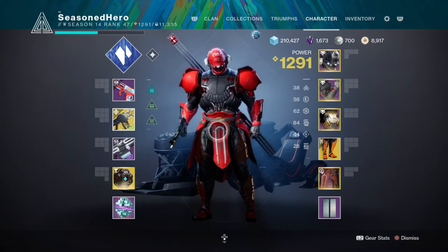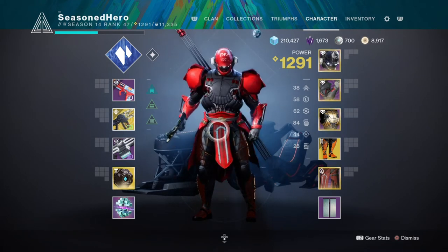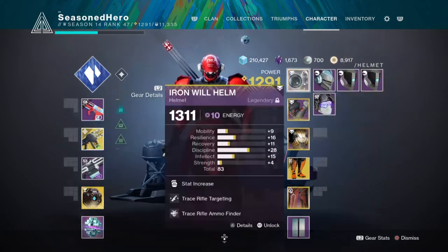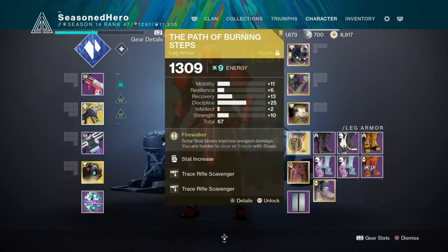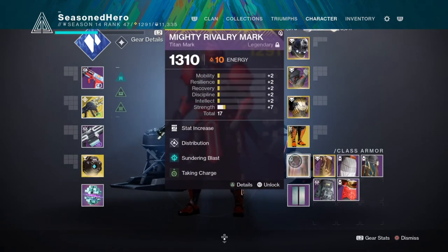We then have the mods, which will all utilize the new Trace mods: Trace Rifle Targeting and Ammo Finder in the helmet section, Unflinching Trace Rifle in the chest section, and Double Trace Rifle Scavenger in the leg section. We won't need Trace Rifle Loader or Dexterity as the weapon's base stats are pretty good — it's just the ammo and flinching that needs help. And lastly, as a safety precaution, we have Charged with Light and High Energy Fire attached to the loadout to allow you to get the upper hand on players, which will kick in the Firewalker perk.